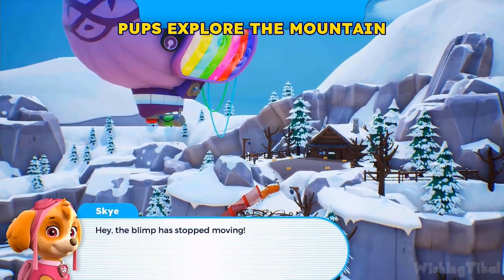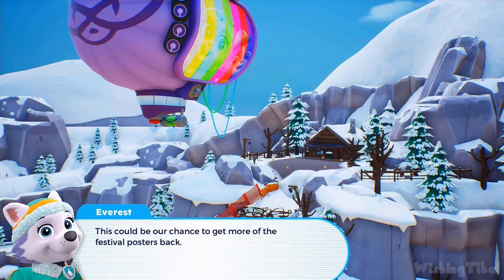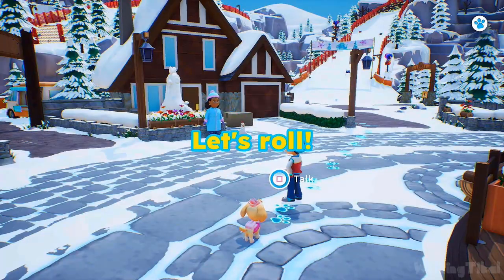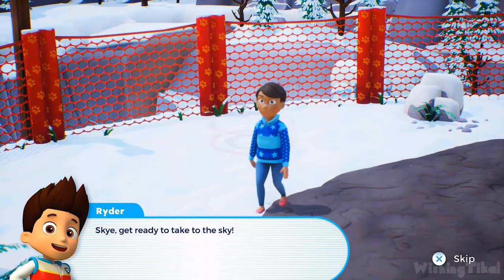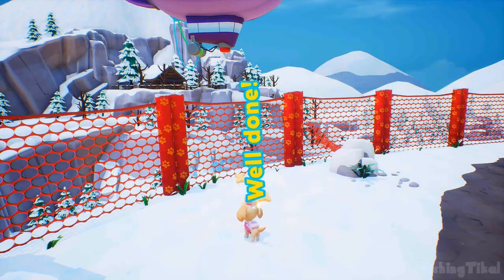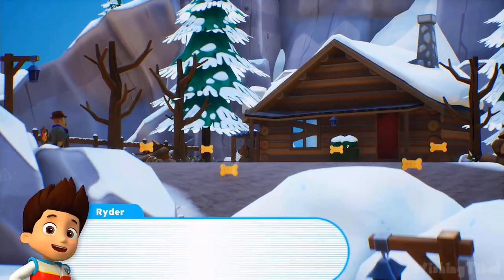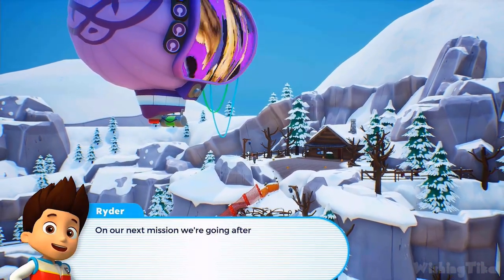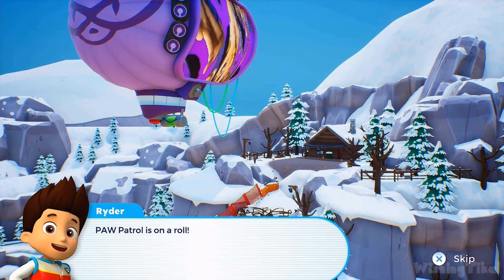The blimp has stopped moving — this could be our chance to get more of the festival posters back! Head closer to the top of the mountain and see what you can find, pups. Skye, get ready to take to the sky — we need to figure out a way to reach the cabin and the blimp! The mountain path is the best way to get to the blimp. On our next mission, we're going after Humdinger and the blimp — PAW Patrol is on a roll! Mission completed.